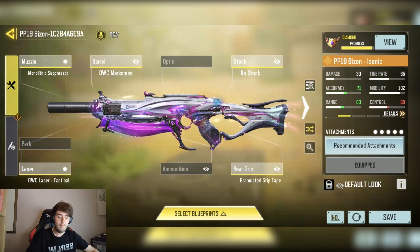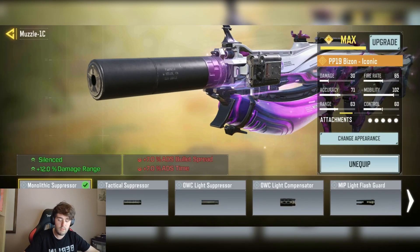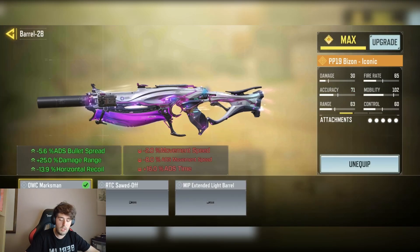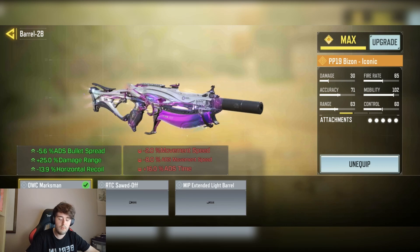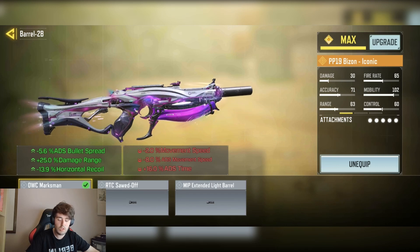We have the Monolithic Suppressor for the silent speed, minus 5.6% ADS bullet shred, plus 25% damage at range, and minus 13.9% horizontal recoil.